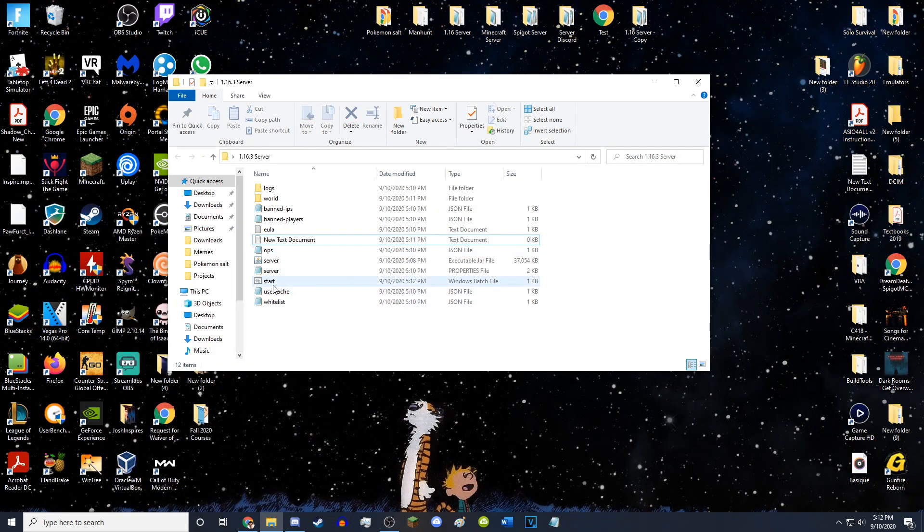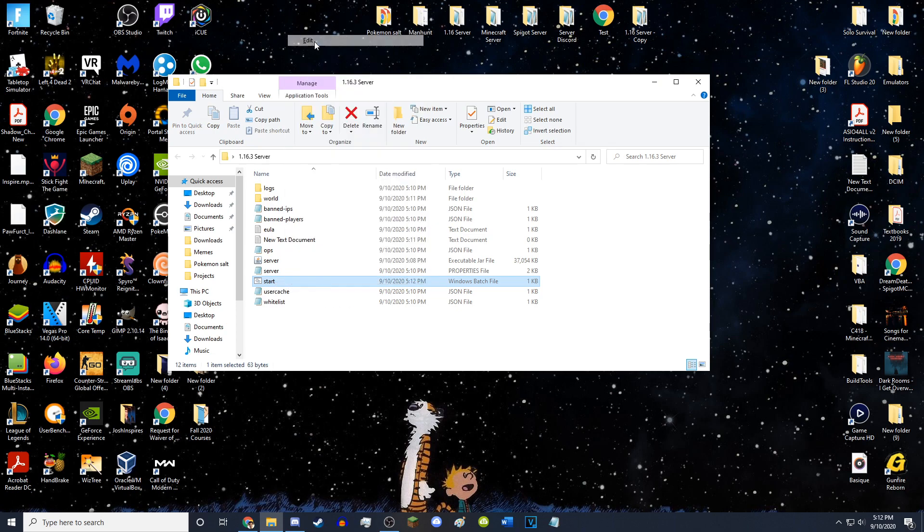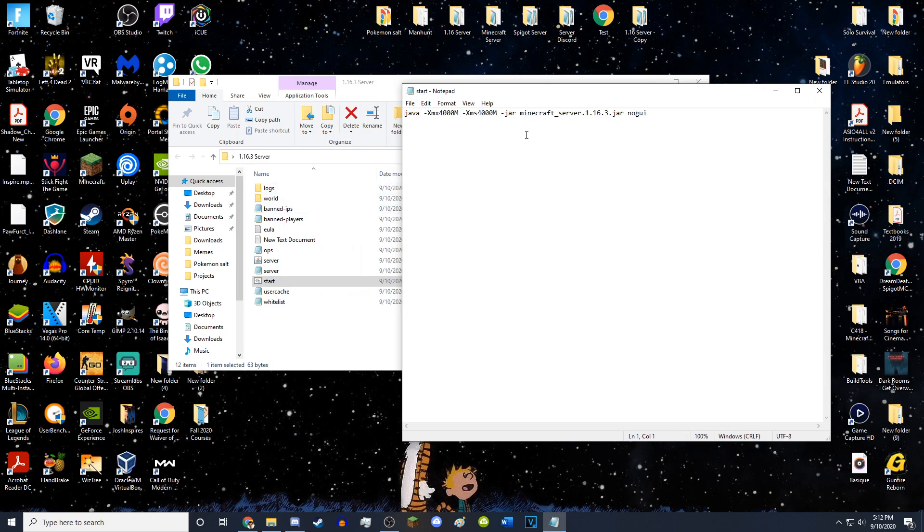I actually realized you want to go back into the start.bat. What you want to do is right-click it, hit Edit, and change this 'minecraft_server.1.16.3.jar' — delete that and just change it to 'server.jar'. So it should be: java -Xmx4000M -Xms4000M -jar server.jar nogui. It's just supposed to be the name of the server file. Then hit save and close it.